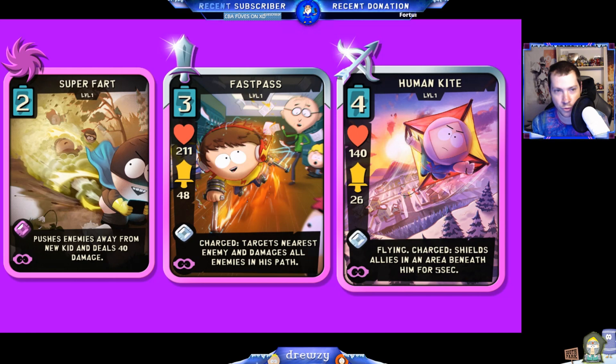It's the only spell card coming out in the beginning phases, but I'm sure more will filter in as we go. Next, Fast Pass — that's Jimmy. We already talked about his stats. He has a charged ability where he targets the nearest enemy and damages all enemies in his path. He doesn't have a speed boost like we assumed he might. His animation looks similar to what Ink and Craig does on screen, but it is very different — he dashes forward and then back to his original location, targeting enemies and even the New Kid directly.